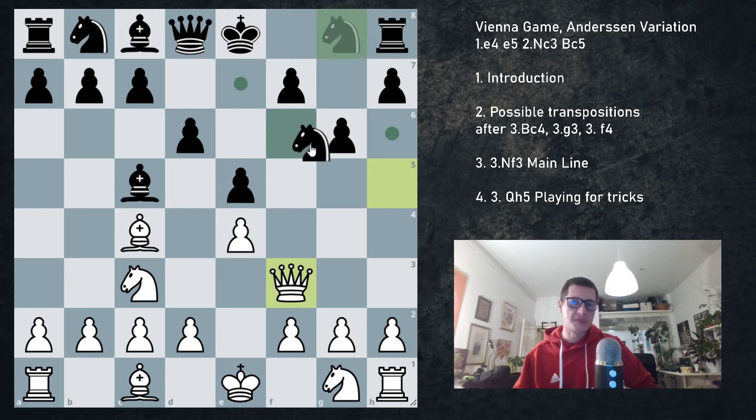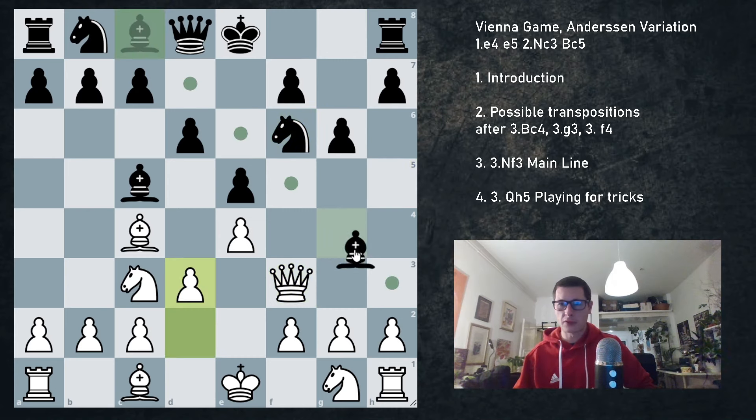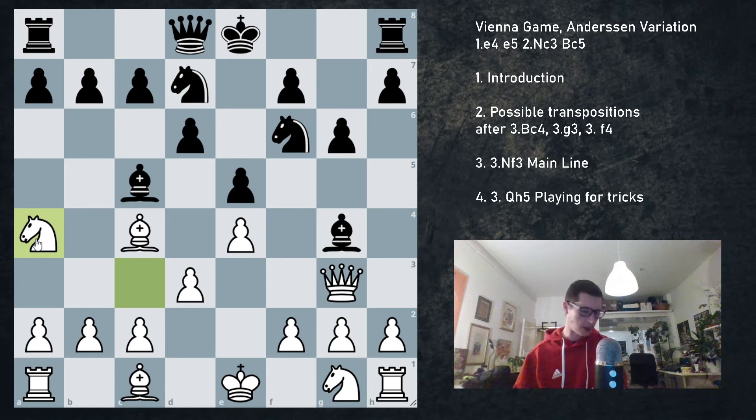So after Bc4, I believe g6 and Qf6 are the main moves. g6 is okay — a voluntary weakness. After Qf3, we are in the same position we looked at previously. Nf6 is probably the best move and white continues d3. Black can continue Bg4 — that's fine. We can go Qg3, Nbd7, Na4 — again win the bishop pair. Our position is perfectly fine and we're going to have a slight advantage because of g6 and a pleasant position.